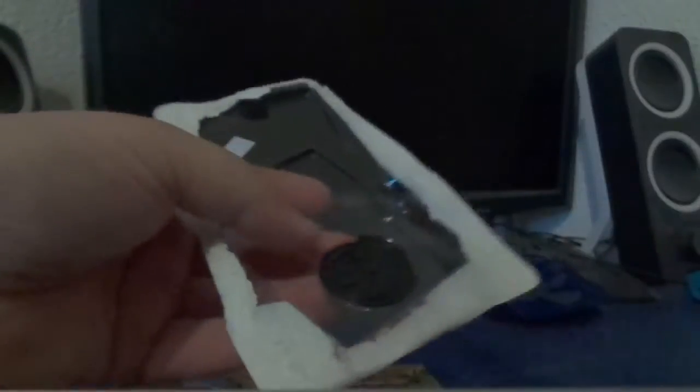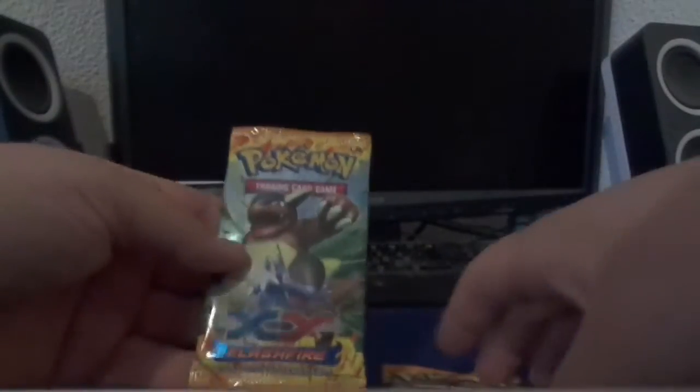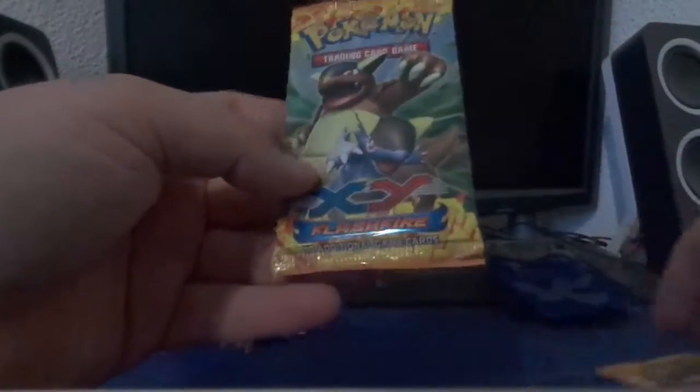I'm gonna open this second package first as well since it's the same thing — Destiny Jane. There we go, good. I always have trouble opening them. So there we go, putting this away. Got now the second booster pack, then we got the coin again, and this is the Hornet again — it's the same card. It's only had those two and it was a long time ago since they were sold like this, but I managed to get two.